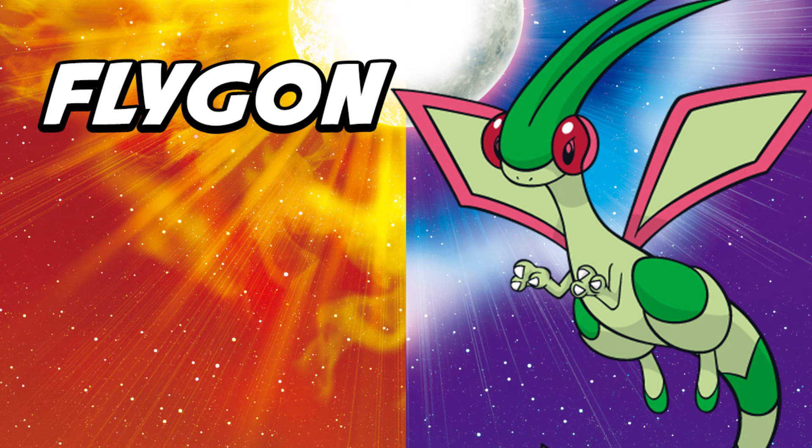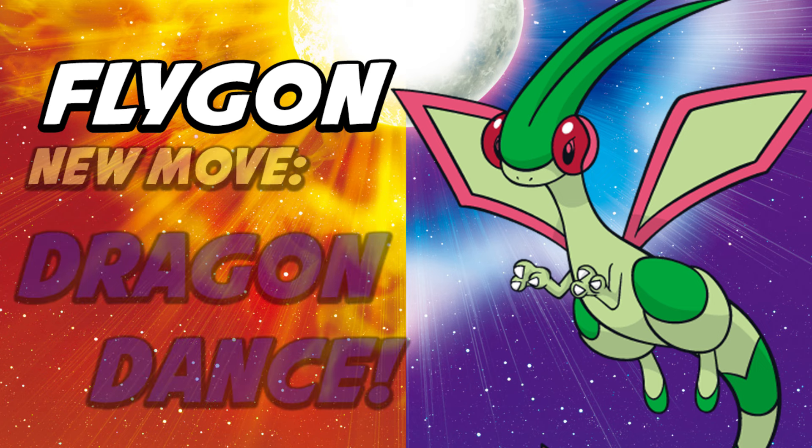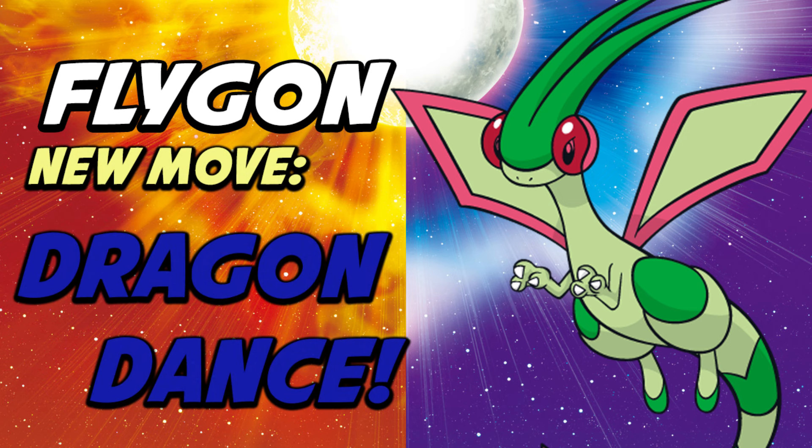However, with Sun and Moon, Flygon actually learns Dragon Dance now. Dragon Dance is one of the best boosting moves in the game — it boosts the user's attack and speed stat in one turn. Flygon has been needing Dragon Dance for a long time. It recently in previous generations got Roost and Superpower, two moves that have absolutely helped it. And it has Defog, Earthquake, Fire Blast, and Draco Meteor. Dragon Dance is going to help it out immensely.